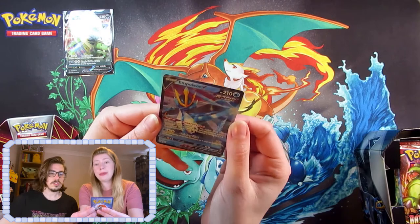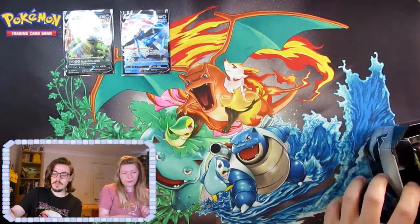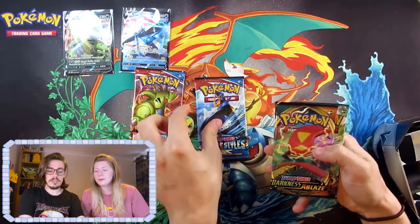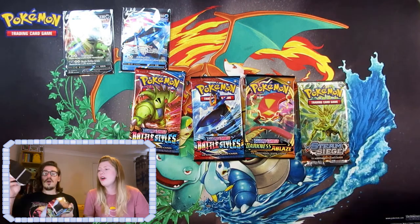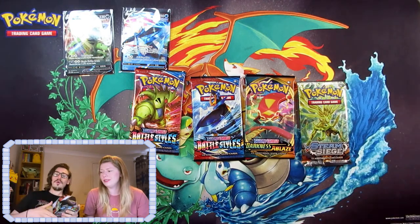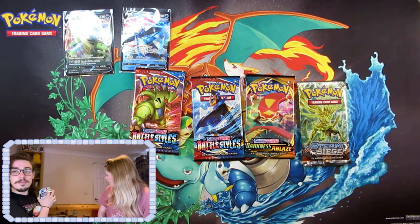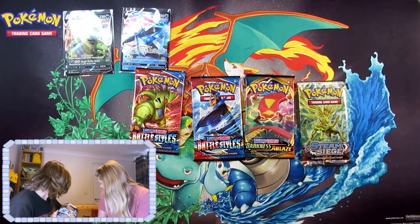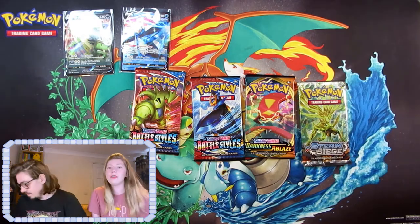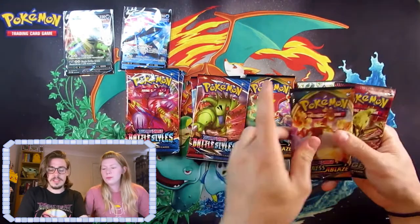We get four boosters: we have a Battle Styles, a Battle Styles, a Darkness Ablaze, and a Steam Siege. Oh no. I need to be careful throwing things because there's no hamster cage back there — we've had a bit of a shuffle around. He's sleeping and probably very annoyed at us shouting very loudly.